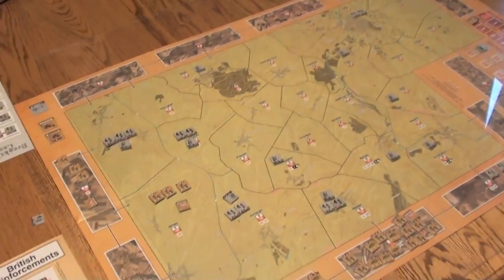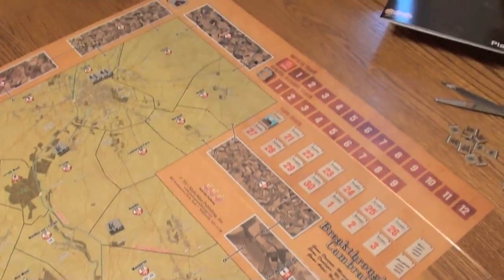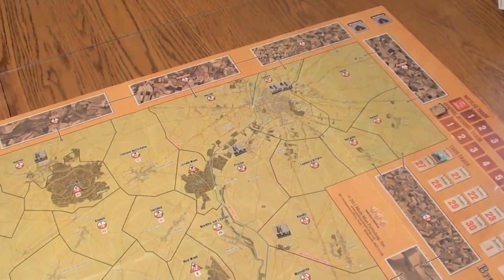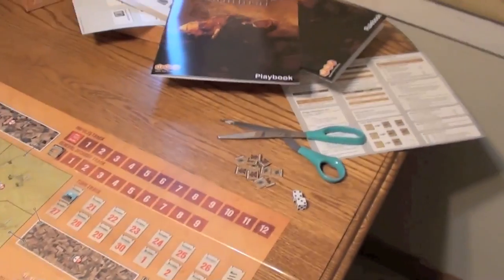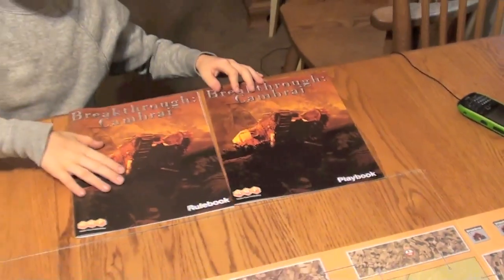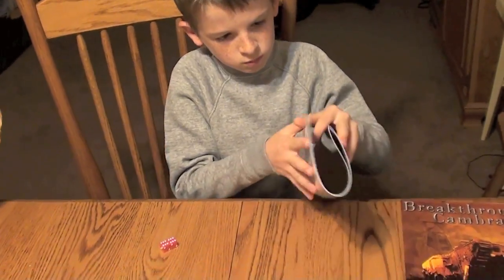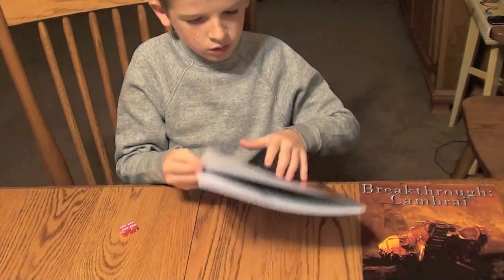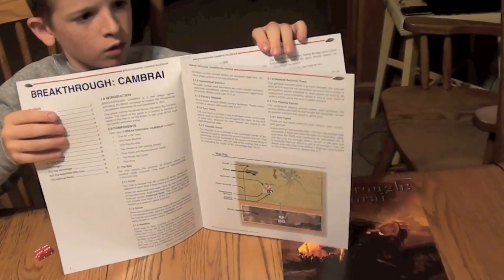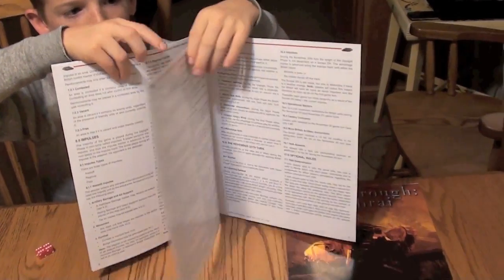You've got the paper map, the reinforcement cards, the cardboard counters. I'll do a quick overview of what comes with the game and then talk about how it works. The game comes with a playbook and a rulebook, both full color. The rulebook is 16 pages and the playbook is 12 pages with scenarios, design notes, and things like that. The rulebook has traditional-style rules with sub-points, well laid out.